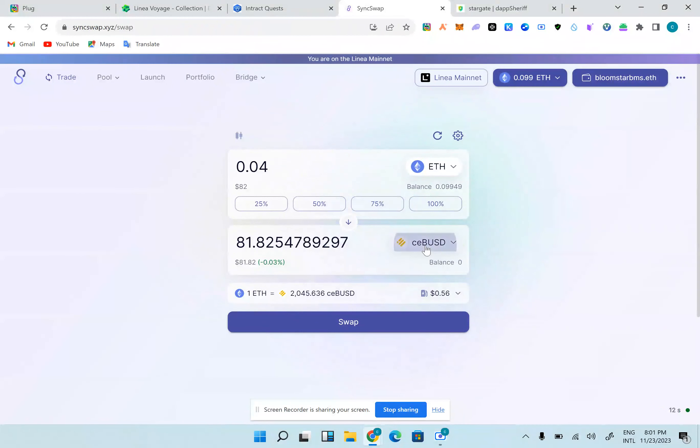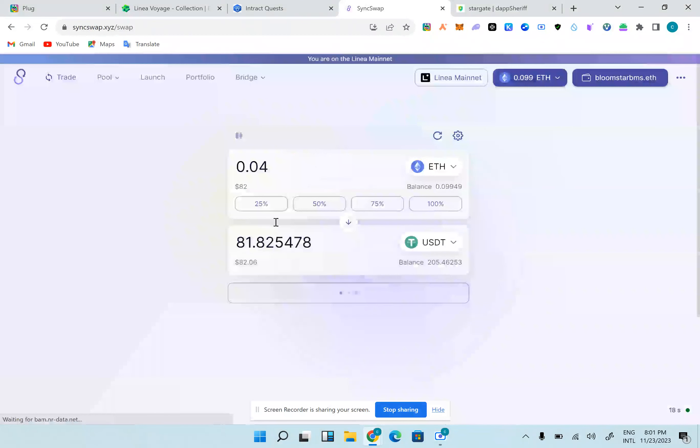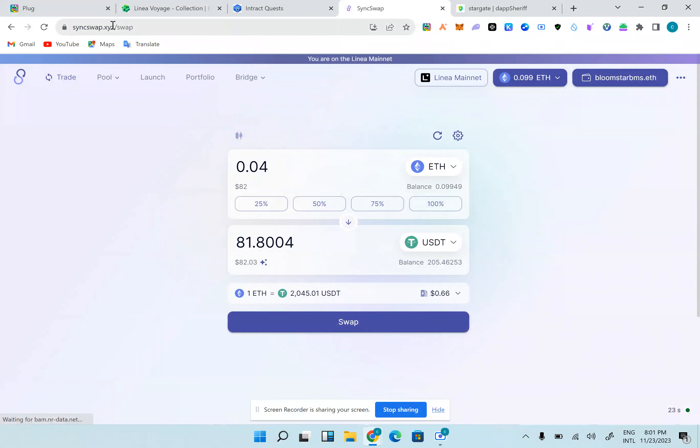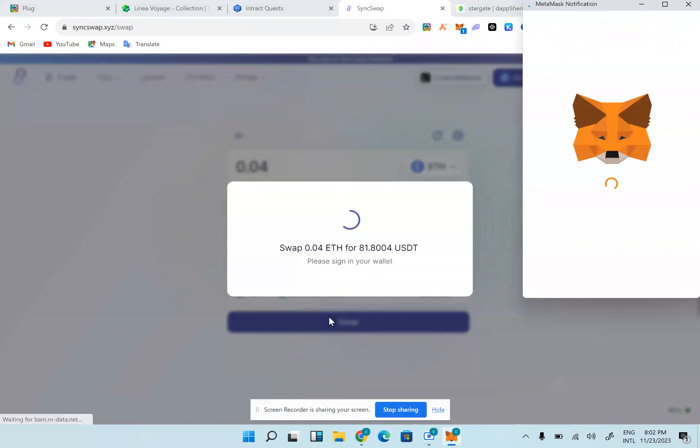I'm going to select USDT, and swap $25 into around $82. SyncSwap is a supported DEX on Linea DeFi Voyage, so I'm going to swap right now. After the swap we'll go back to Intract to start verification. Verification normally takes about 15 to 60 minutes. Once verified, we can proceed to the bonus tasks, which include swapping volumes of $500 and $1000, and also reviewing some of the DEXes we used. I'm going to confirm this $81 swap on SyncSwap in MetaMask.